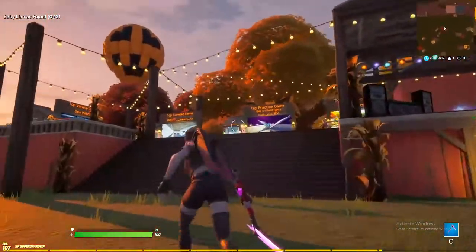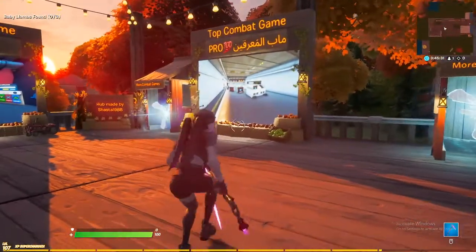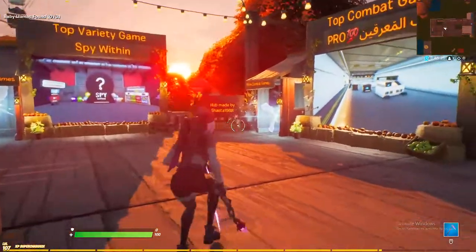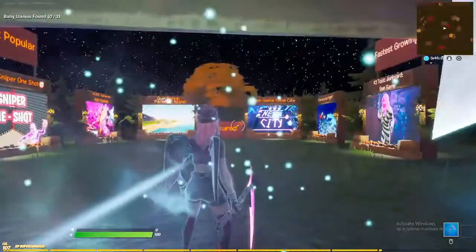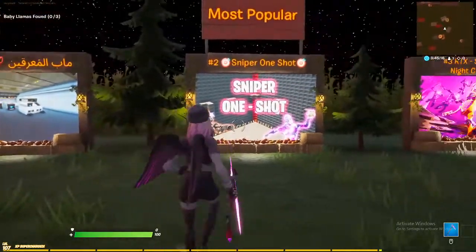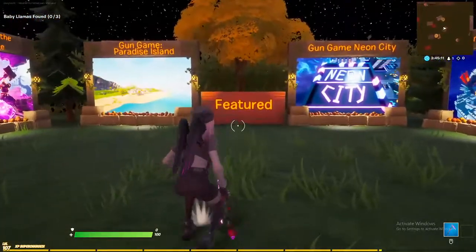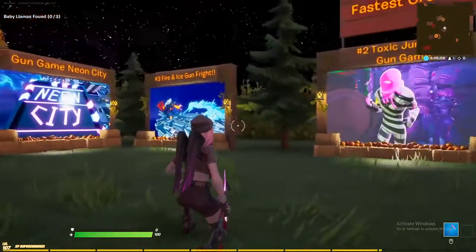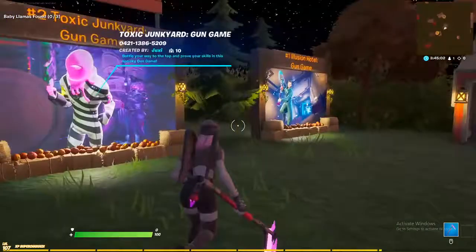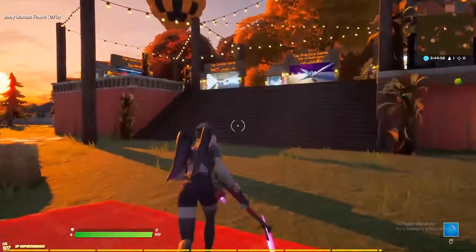There are two more categories. First is top combat games — like gun games, gun fights, search and destroys where you plant the bomb and the other team defends. For more combat games, jump in the rift beside it. Inside you'll see number one, two, and three most popular, plus featured and fastest growing. These fastest growing ones are doing really well for maps that just got posted not too long ago.